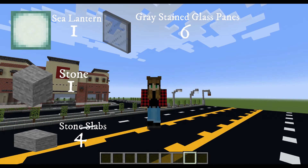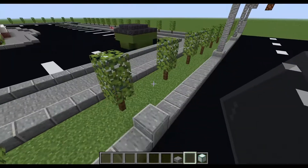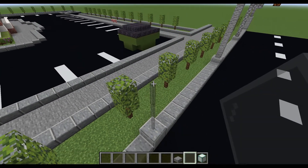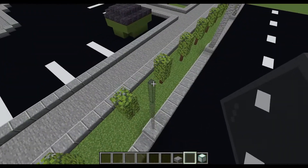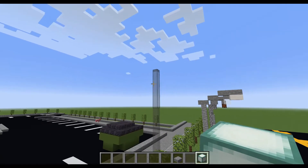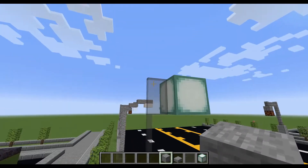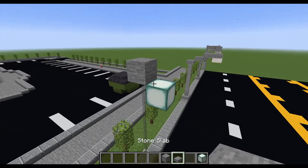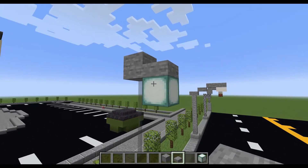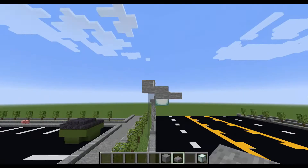These are the items that you will need for the fourth street lamp. You are going to take your gray stained glass pane and raise it six high — one, two, three, four, five, six. On the top glass pane, I'm just going to go out by one with this sea lantern. And on top of the glass pane, I'm going to add one full block of stone. Now, taking the stone slabs, I'm just going to put one stone slab right here, one here, one here, and one right there. So this is the finished street lamp.